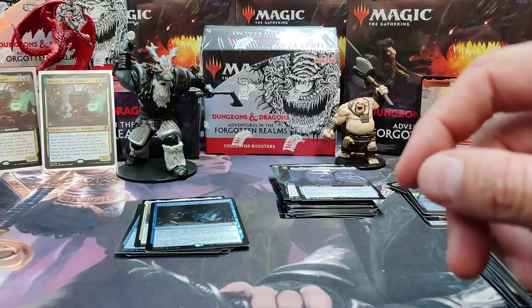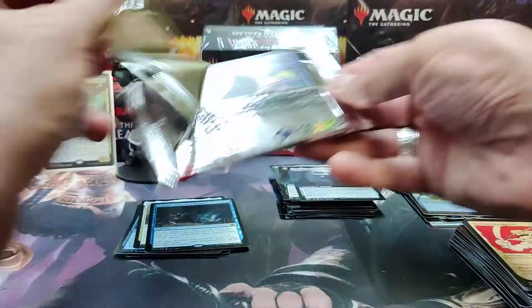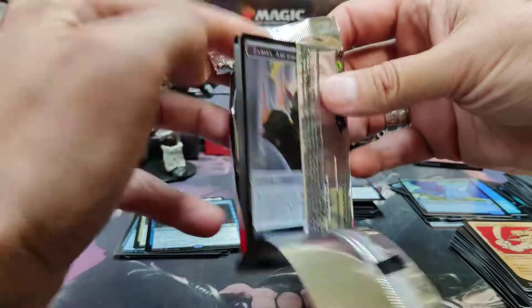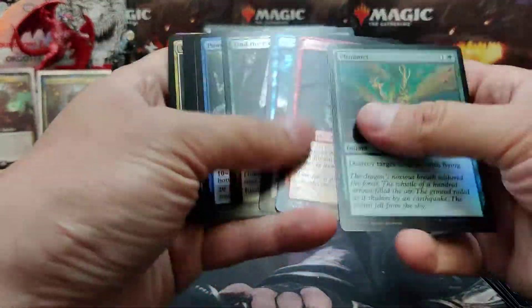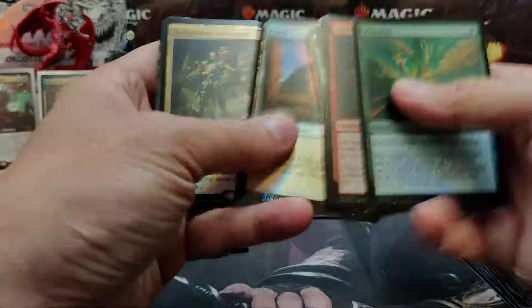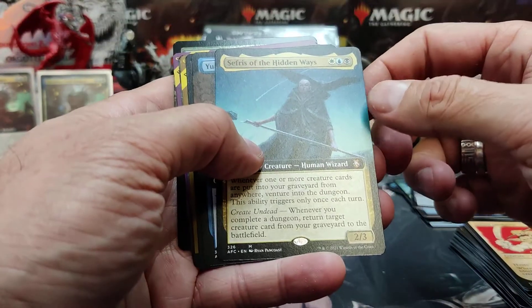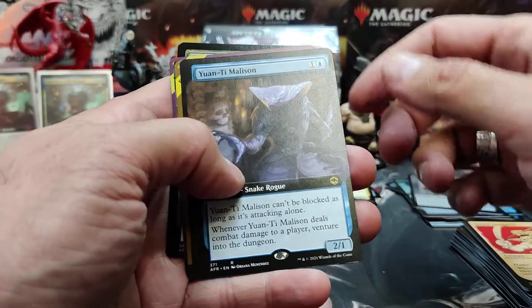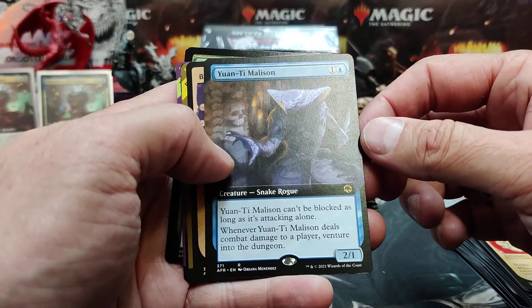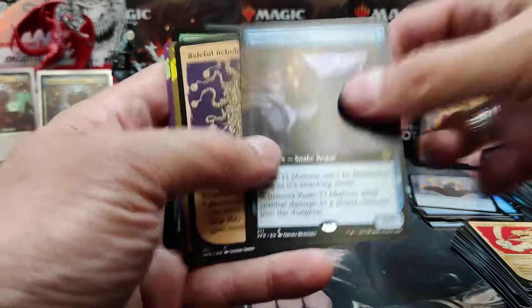Very nice. Here's our last pack — we didn't get the Dragon God but we did get some Xanathars, so I'm happy. Let's see if we get lucky on this last one. Triumph and Adventure foil rare. Cephas of Hidden Ways full art. There's a Yuan-ti Malison full art snake rogue. There's a Baleful Beholder — wow, last pack was juicy.